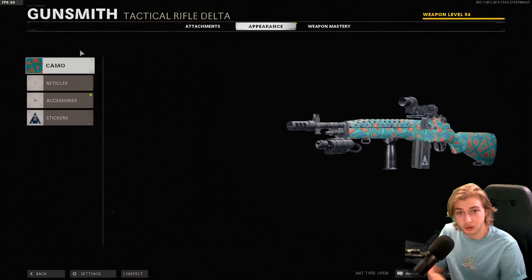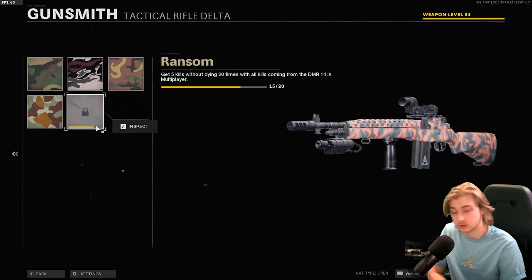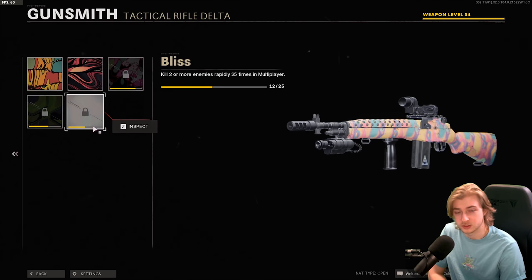Real quick, this is the camo progress I have on the DMR. Spray is done. Stripes, I just need a few more. Plastic, I just need a few more. Flora, we're almost there. Science, only 10 away. And Psychedelic, we just need to double it, which shouldn't be too bad, actually.